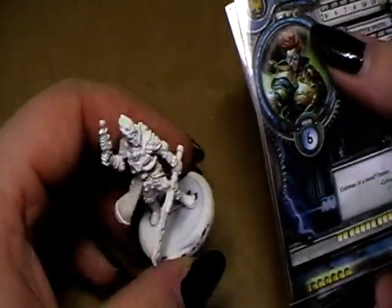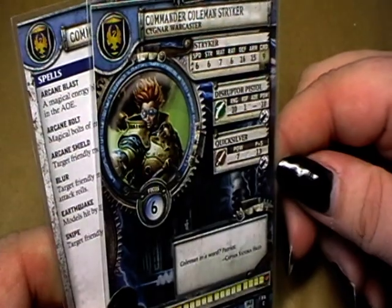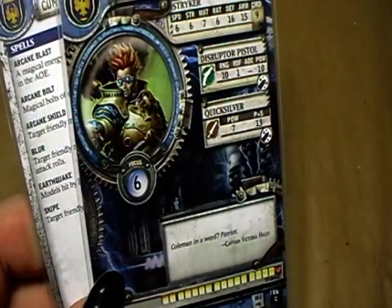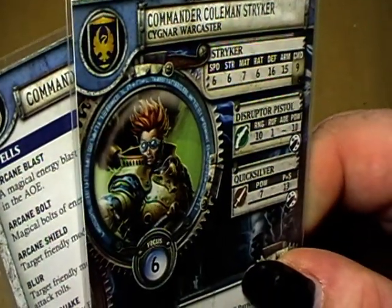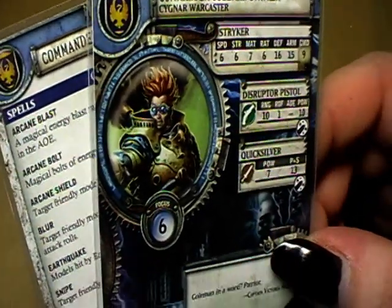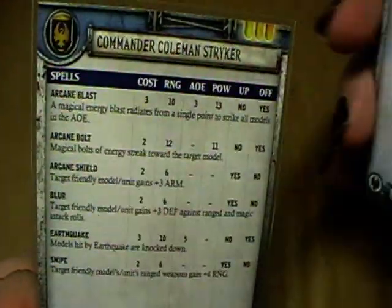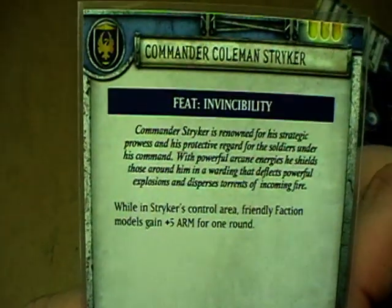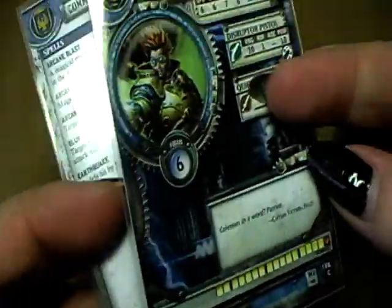This is the War Caster Commander Coleman Striker. These are his stat cards. He has 6 focus points and grants your army 6 warjack points to spend on warjacks. He has 2 weapons: a ranged weapon, the disruptor pistol, and the quicksilver, his sword. Here are the rules for his weapons, these are his spells and his one-time use feat. That was Commander Coleman Striker.